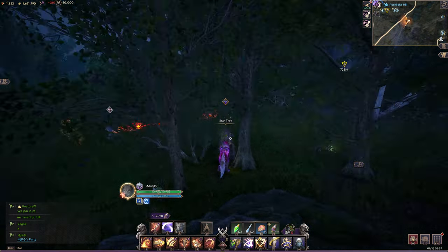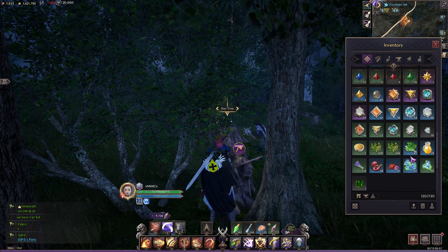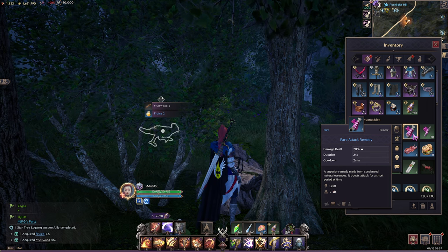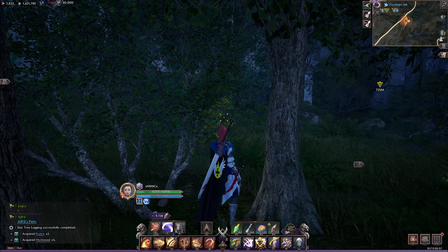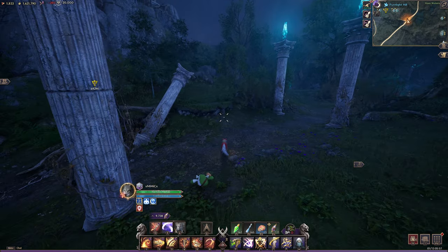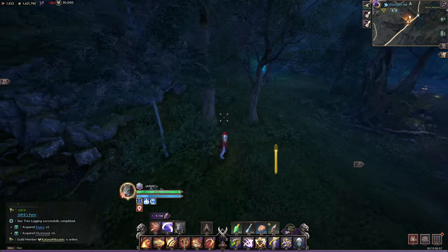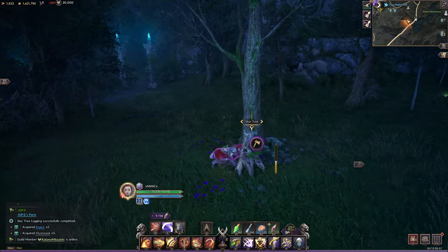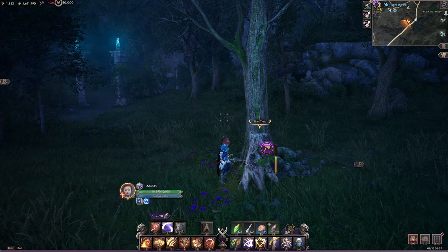Those potions are very very strong but limited — the blue one only lasts 24 seconds and the smaller ones only last 15 seconds. It's a very short boost but the damage increase is much much higher, so it's worth farming everything you see because you'll be able to craft both your foods and your potions from hitting these little resource nodes.